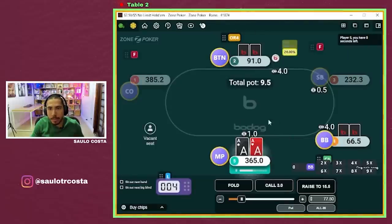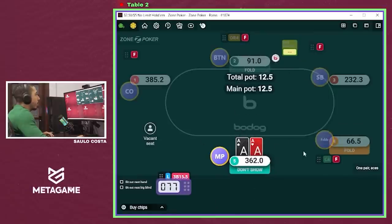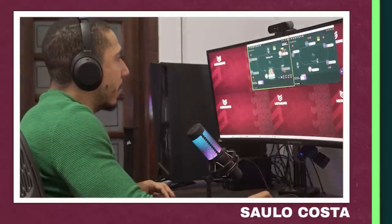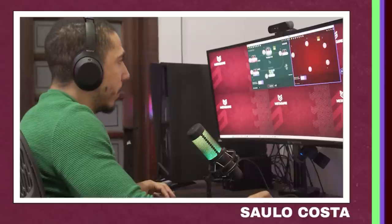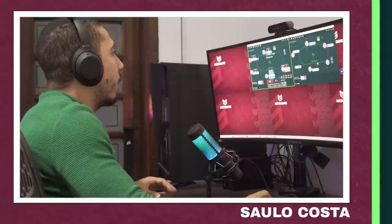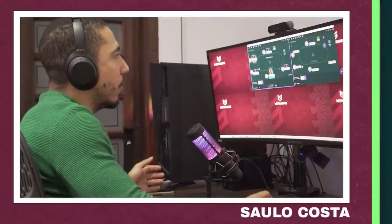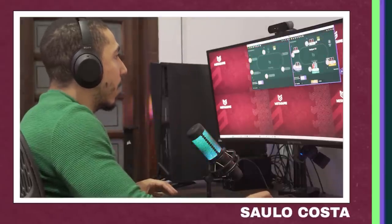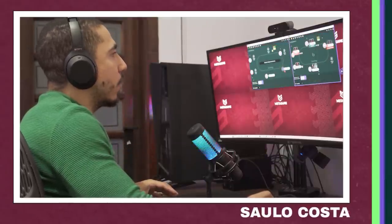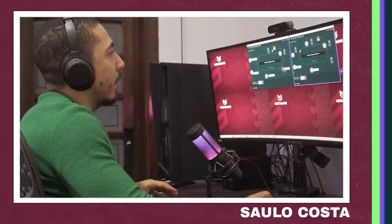With pocket aces here I limped from the hijack and got a raise and a caller. This is a strategy I really recommend you play with the top of your range from these positions. People are going to isolate way too light and this will give you way more EV than if you would just open raise. Of course it's exploitable if opponents figure out you're only doing this with premiums, but most people are not going to know — especially in anonymous games. In non-anonymous games, a lot of people won't understand what you're doing. Primarily you want to do this when you have recreationals to your left, because they won't be able to exploit you. So if you have recreationals to your left, limp with your strongest hands and it will be much more profitable than open raising.